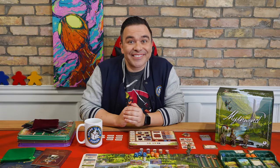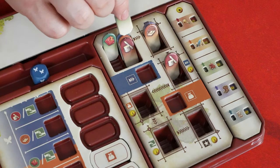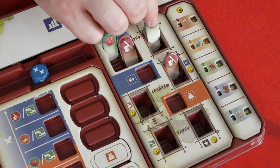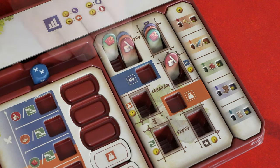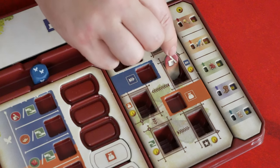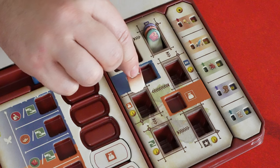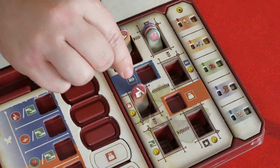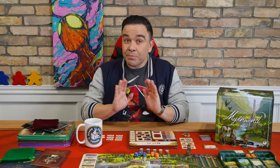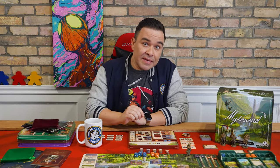Once you're done gathering materials, it's time to refine. When you refine, you have two available actions: begin and advance. Both can be performed as many times as you want, in any order, on as many materials as needed, assuming you have the necessary materials. But it's important to resolve the refinement of one material completely before moving on to the next. When you begin the refinement of a material, select any one material from the workshop's inventory and move it to refinement slot number one.